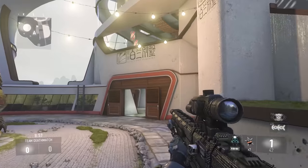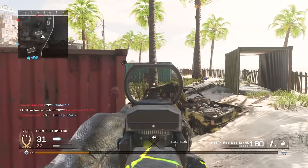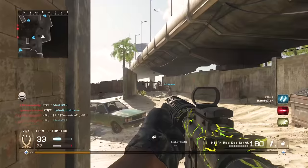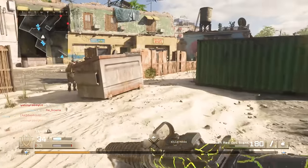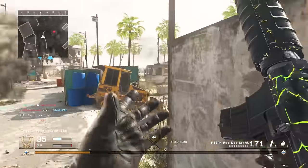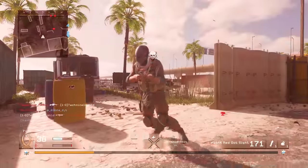Black Ops 3 has three mastery camos: gold, diamond, and the first-ever full mastery camo, Dark Matter, which you unlock by getting gold on every single weapon in the game. Gold is once again a mediocre shiny gold — not too outgoing because it would otherwise outshine diamond and dark matter — so Black Ops 3's gold is going into C tier with Advanced Warfare's Royalty.